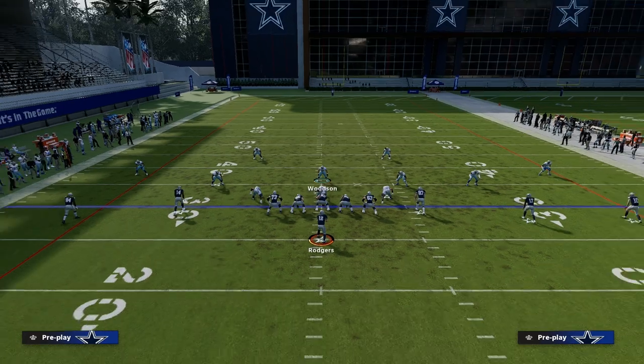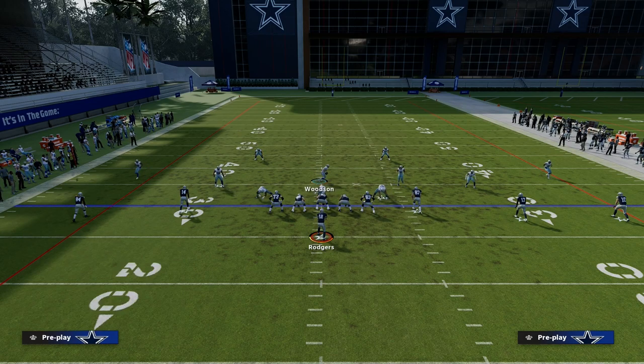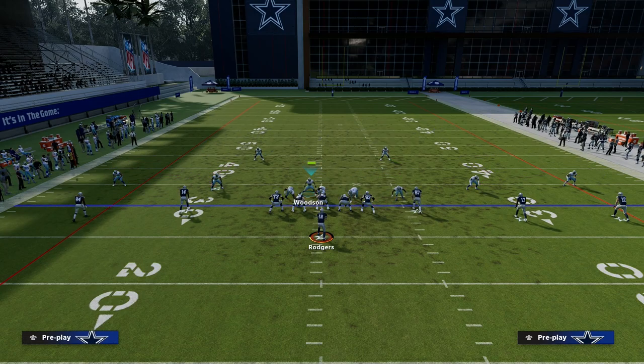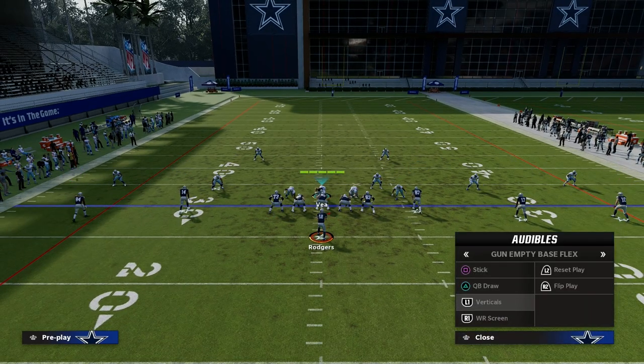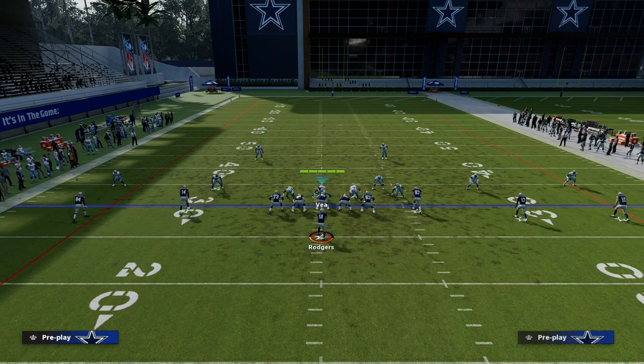So let's talk about cover four show two, or match coverage, as it pertains to five wide. I believe that you want to be in some type of cover four quarters when defending five wide — I think it does the best. The only problem is when they send three verticals. Who is the number three receiver in the formation? That is Dave Casper, or the tight end.